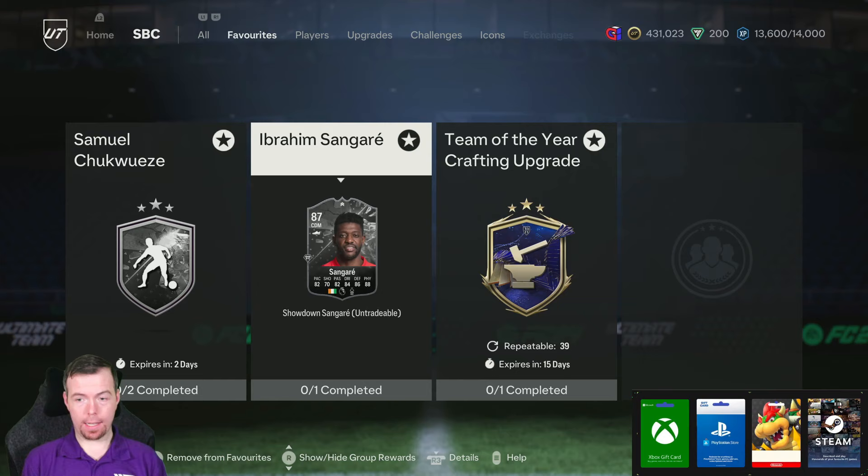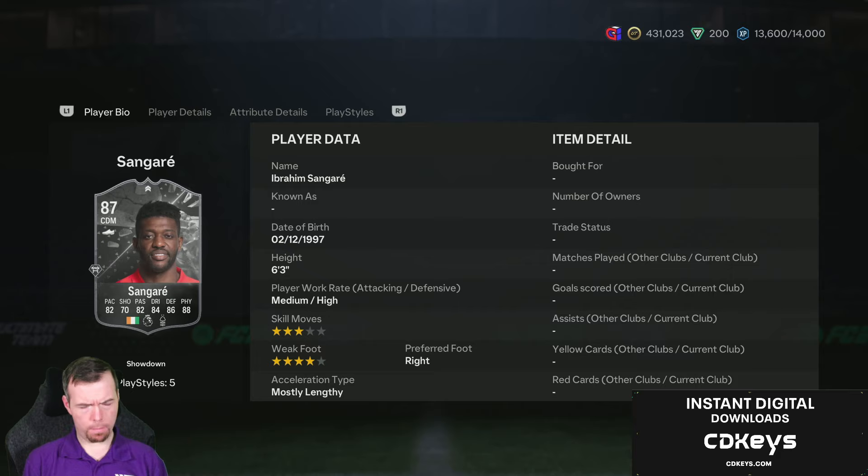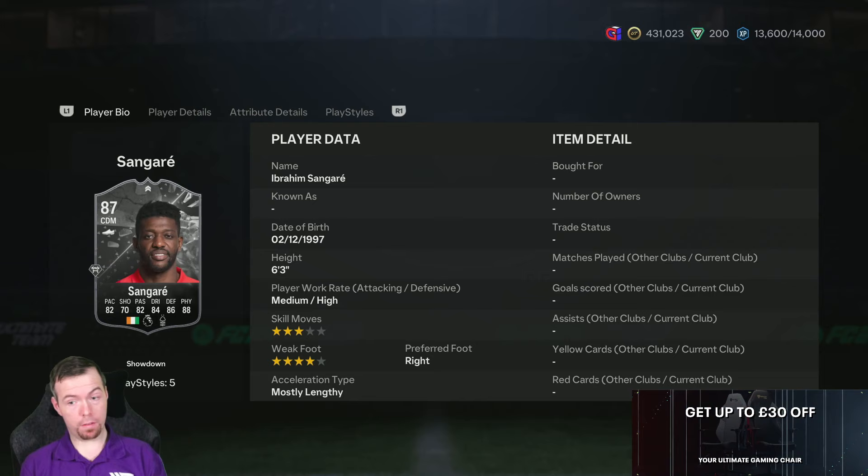We're going to start with Ibrahim Sangere, obviously the Ivory Coast player from Ivory Coast versus Nigeria. Sangere's card looks alright to be honest — 87 rated, would have been nice if it was a little bit higher. 82 pace, 70 shooting, 82 passing, 84 dribbling, 86 defending, 88 physicality. You're not really going to shoot with him anyhow, so decent card — 6'3", medium height, 3-star skills, 4-star weak foot, which is good as well.